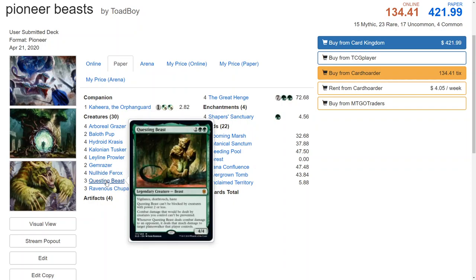Next we have Questing Beast — four mana, 4/4 with vigilance, deathtouch, and haste. It can't be blocked by creatures with power two or less, combat damage it deals can't be prevented, and whenever it deals combat damage to an opponent it deals that much damage to a target planeswalker that player controls. If you drop this on turn three you are definitely in the races. Turn three swinging with a 4/4 with deathtouch and vigilance is very good; it stops other green stompy decks, and it's really good against all the planeswalkers in the format like the Karns, Vivians, and Nissas.